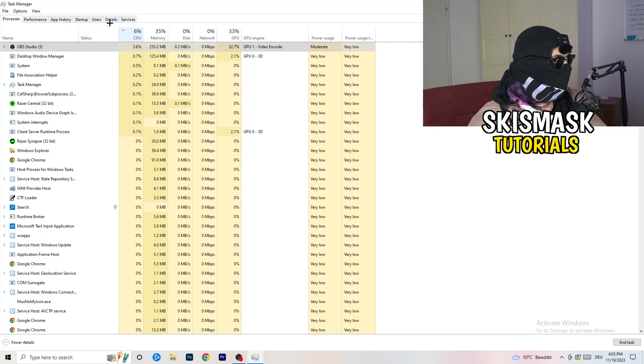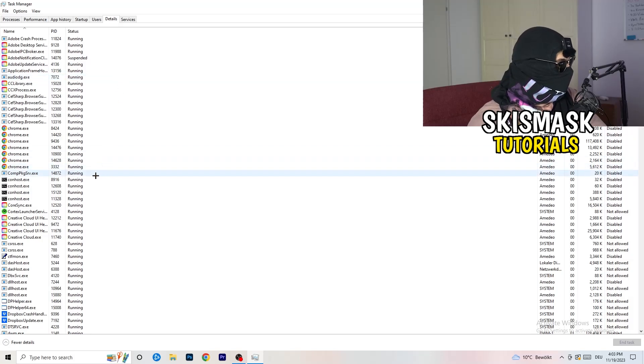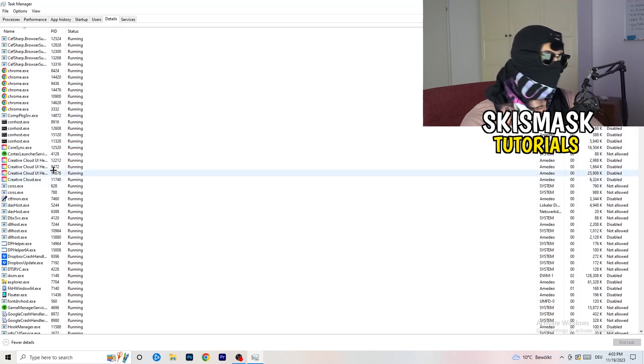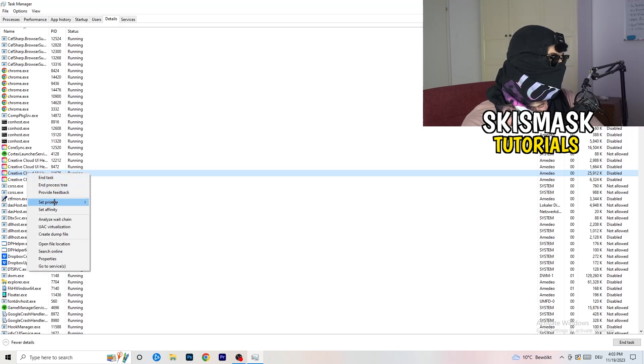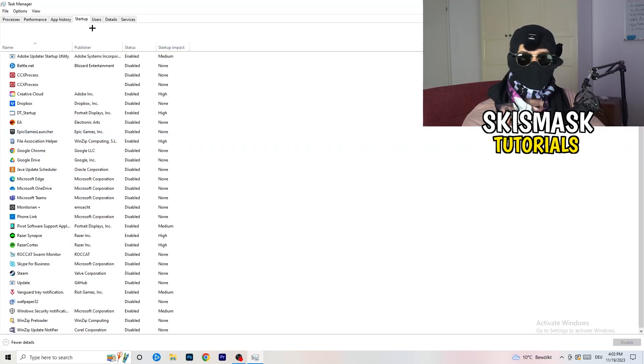Next, go to the Details tab on the left-hand side at the top. Find your game's process — I'll demonstrate with Creative Cloud since my game isn't running. Right-click it, go to Set Priority, and choose either High or Above Normal. You need to check which works better for your PC, so test both options.